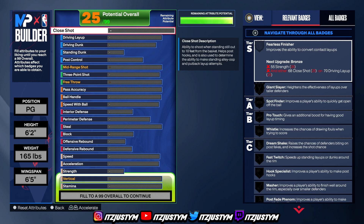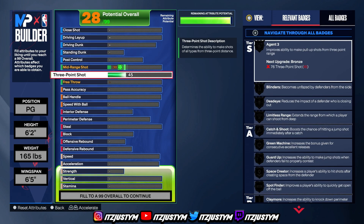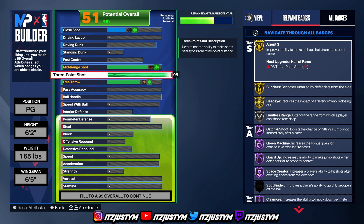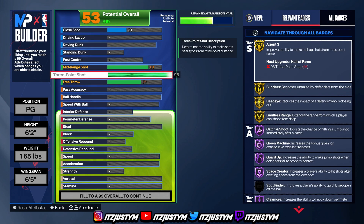First, go to three-point shot and put your three-pointer to a 96. That gives you gold limitless range. You need a 98 for Hall of Fame limitless range but that's gonna be super hard with how strict the build is, so go with 96. That 96 three-ball gives you gold limitless range, gold blinders, gold agent threes, Hall of Fame catch and shoot, Hall of Fame green machine, guard up, space creator — all that good stuff.